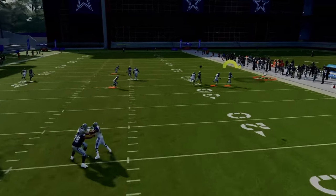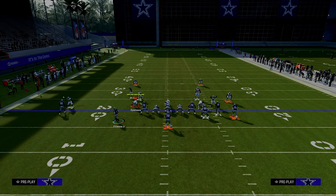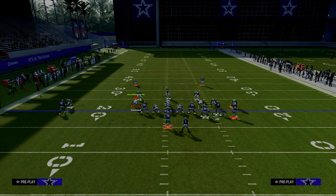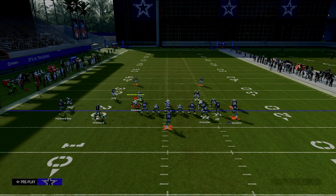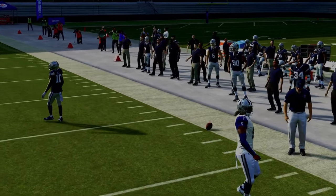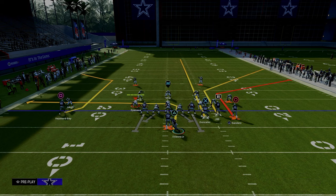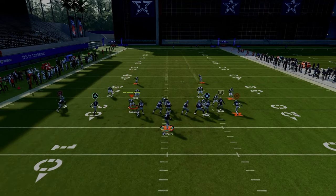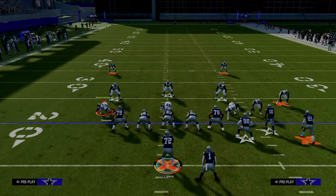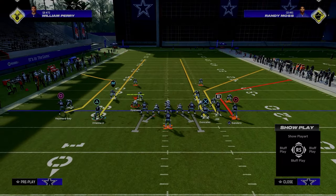If they do play man coverage, this sharp cutting corner route to Deion is very effective for getting separation against man to man. If they press on this play and the corner route gets over the top of the press, you can free form and high point that up and over the defender — and with gift wrap, you're going to catch those 50-50 balls a lot of times. I don't think I've ever thrown an interception on that specific corner route against press man.